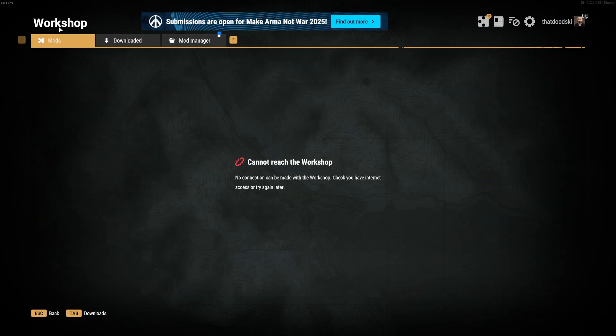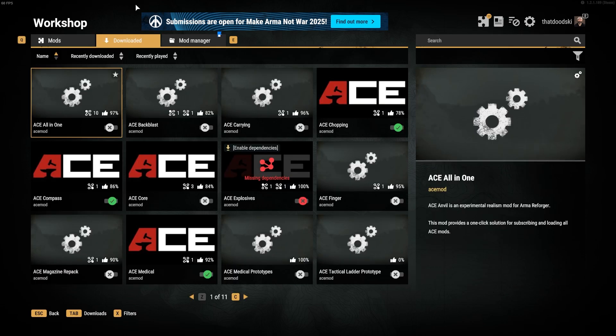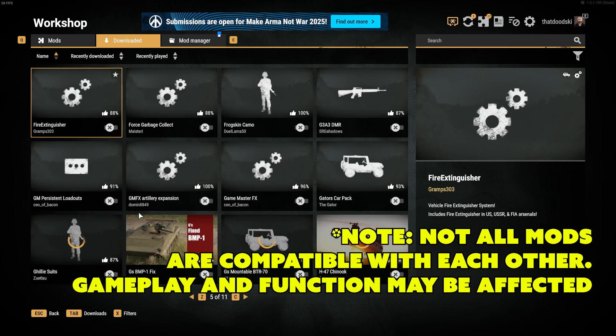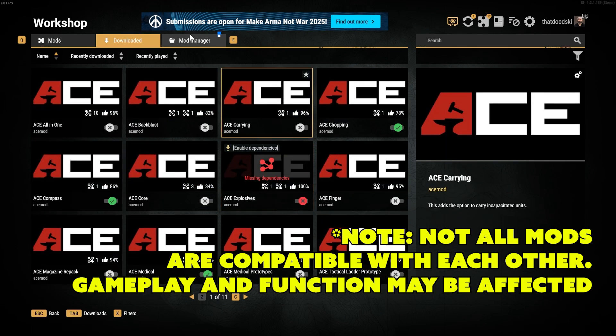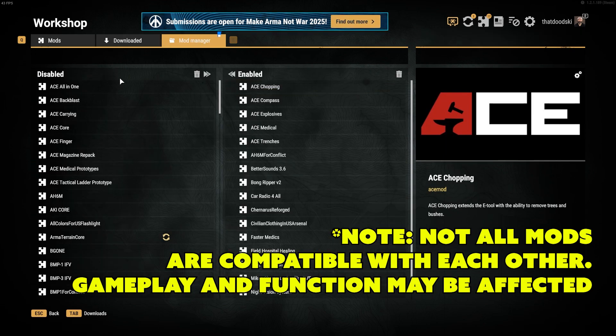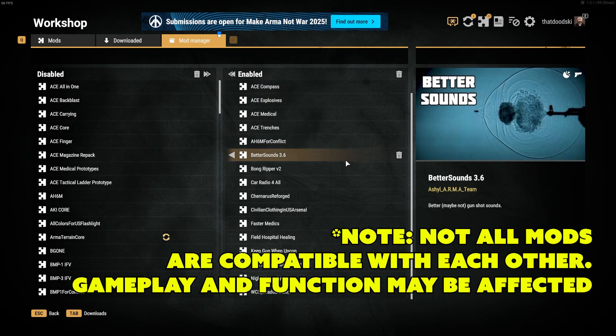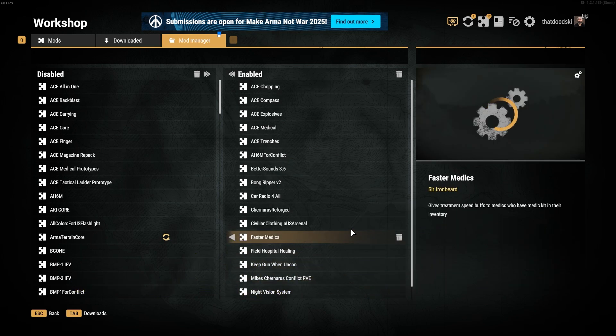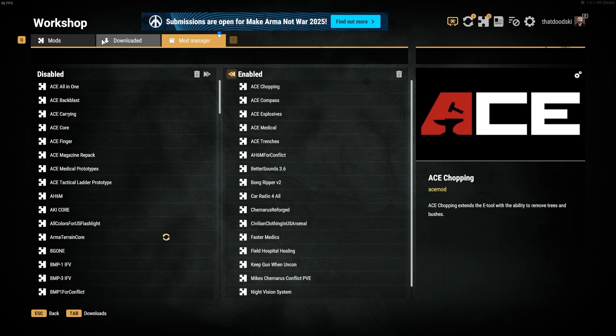So if I go to the workshop here, obviously the mod list isn't gonna show up, but everything that I've previously downloaded will show up. So you can add some of the mods that you want to play. Here are some mods that I have enabled right now — not a terrible amount, just some that I like to use. So we got those selected and enabled. You can also disable all if you want to just play the vanilla one.